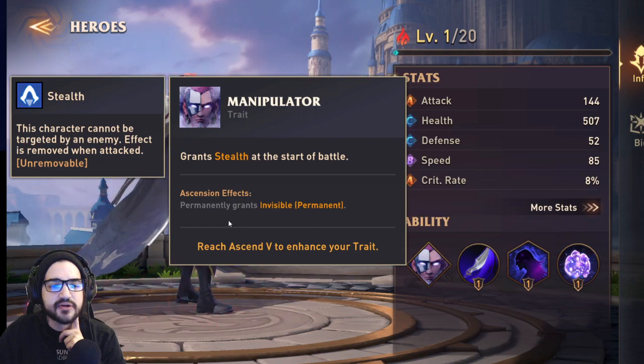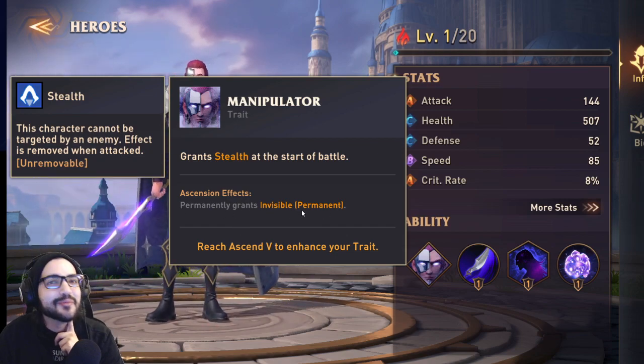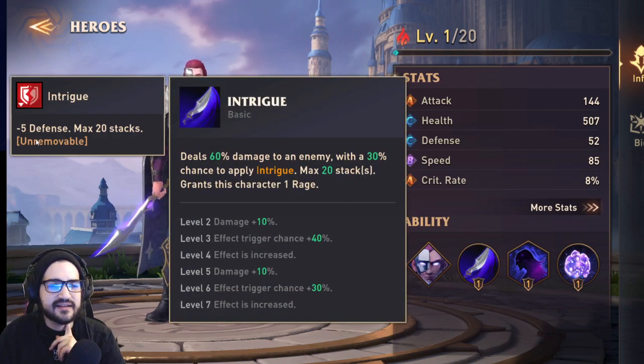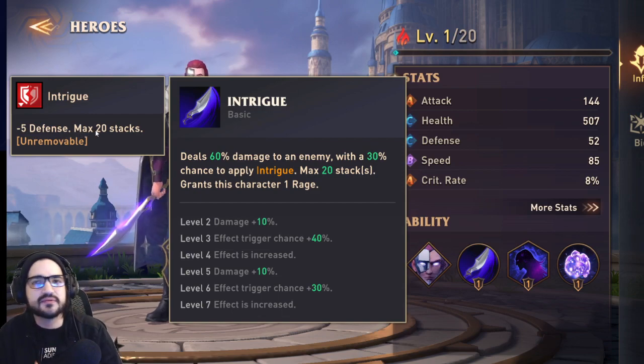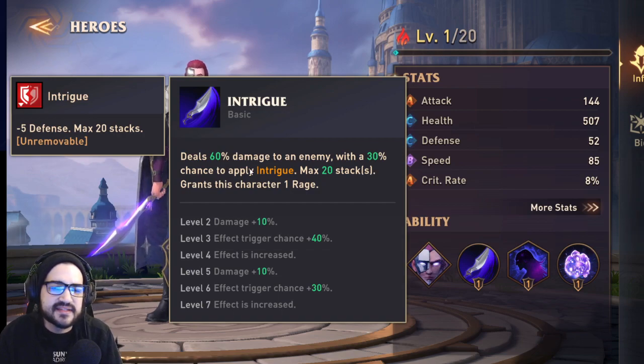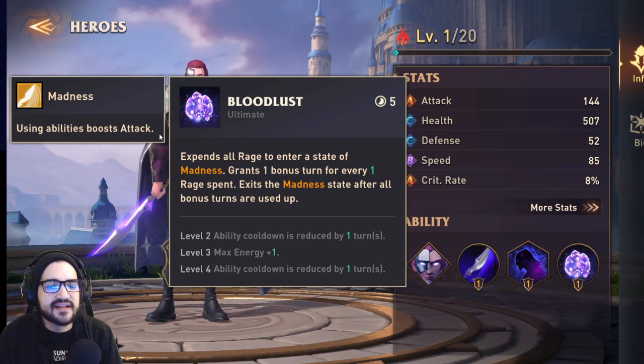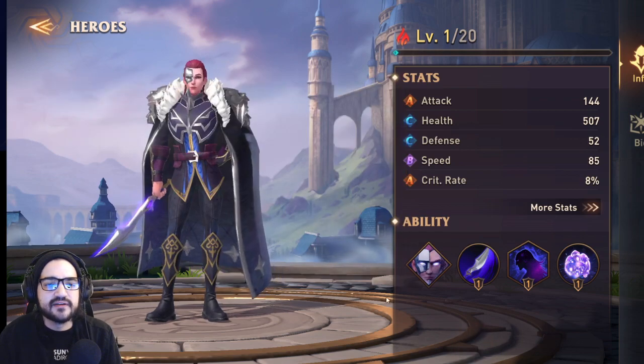Jacob grants stealth at the start of battle — permanently invisible. This character cannot be targeted by enemy effects, removed when attacked by AoE. His A1 applies minus-5 defense stacking to 20, so negative 100 defense total. Deals 6% damage with a 30% chance to apply intrigue and grants rage. Ramon selects one ally — whenever that ally uses a basic ability, Jacob launches a joint attack. Joint attacks are always good.